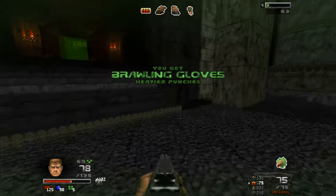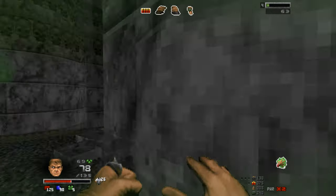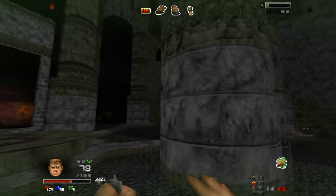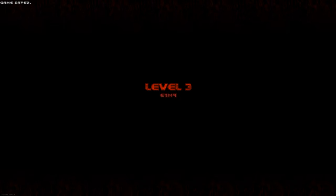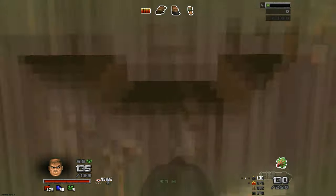We got brawling gloves, so I can just punch harder now. Oh, we can punch with both — so we can go like bam, bam. It's so weird. Well, I think I know which level this is but I might be wrong. They're mostly doomed. Reap 100 souls — okay, gotcha, don't worry about it. Yup, I know this map.